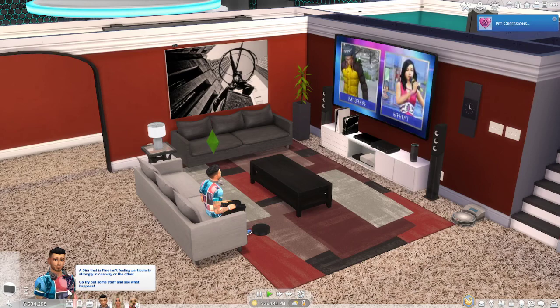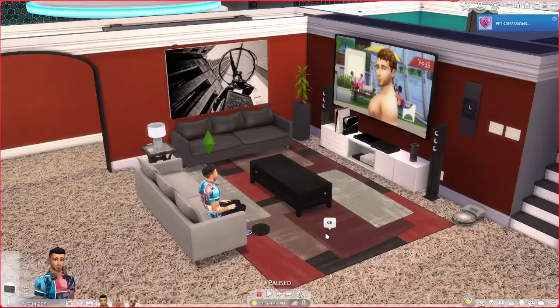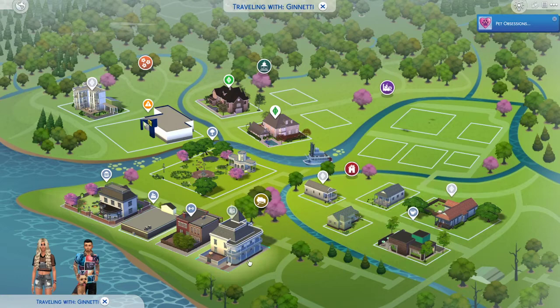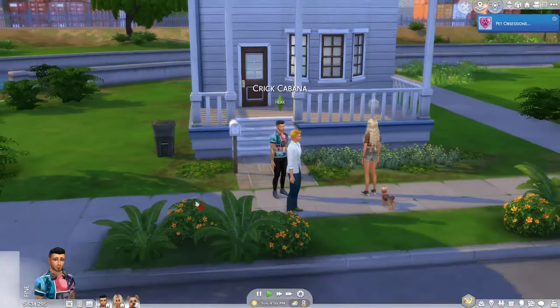The first one is called Sylvan Glade. We're going to travel there — I'm going to pick my wife and my dog as well, just to keep him happy. So we're going to go ahead and take this and go to this special world. The first thing you want to do is go into travel on your phone and click on a slot in this neighborhood. Sylvan Glade is one of the two hidden areas players can access without purchasing extra DLC content — it's near the Crick Cabana lot in Willow Creek.